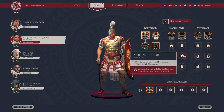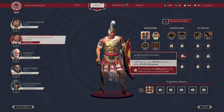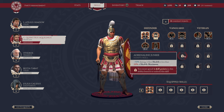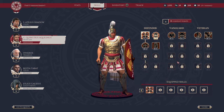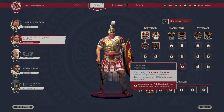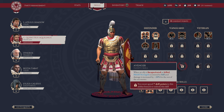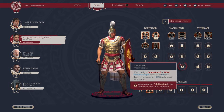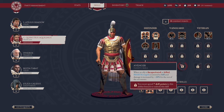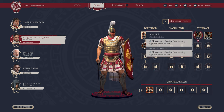Then we have passive Adrenaline Junkie, which provides a plus 50% damage bonus when health is less than 25% of health maximum. You must spend four skill points in this ability branch to unlock this skill. And then Avenger — when an ally is incapacitated or killed, shield strength is restored to full and damage is increased by 20% for the rest of the encounter. It requires seven skill points to unlock. This really seems like an everything's-going-wrong move, where you need your tank to stand up and start outputting more damage.